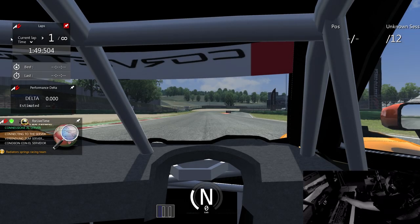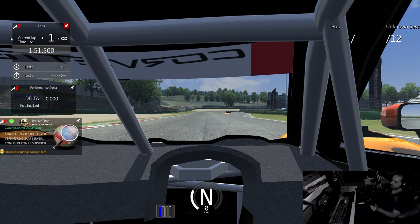They've definitely not finished modeling the interior of the car yet, but in fairness it looks better than a 90s sim game already. We're on the right-hand side of the cockpit. The engine sounds good. Let's go.